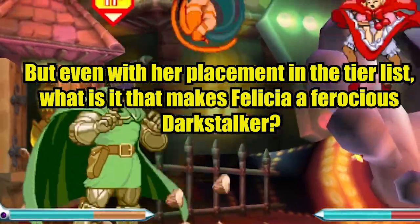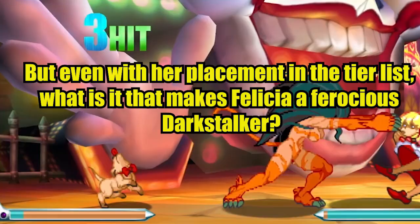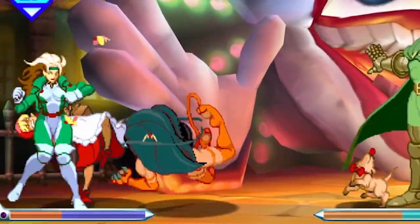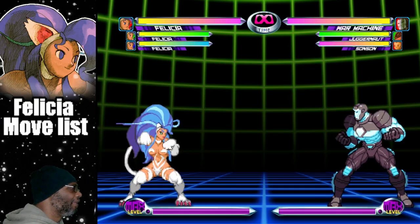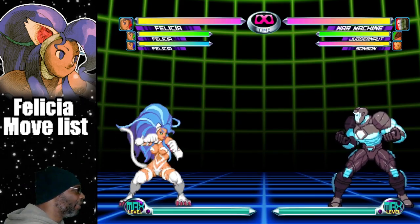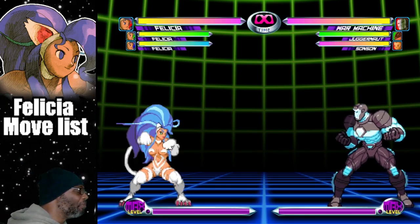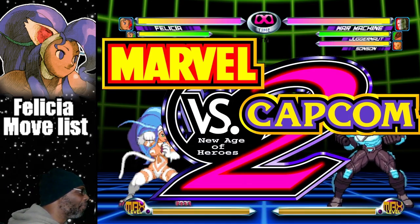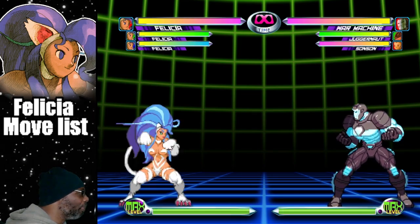But even with her placement in the tier list, what is it that makes Felicia a ferocious dark stalker? To understand this question, we need to watch today's episode of Dad and Kids Play. I'm Dad from Dad and Kids Play, and this is the Felicia move list on Marvel vs. Capcom 2. We're going to go over all of Felicia's moves and discuss tips and strategies to help you learn to play the character better.